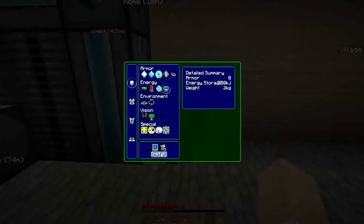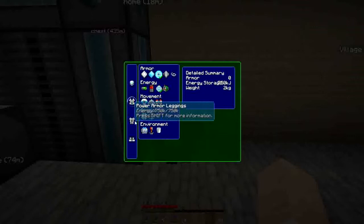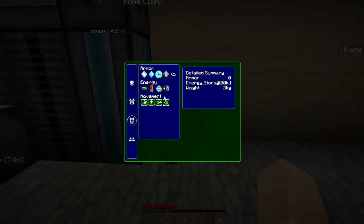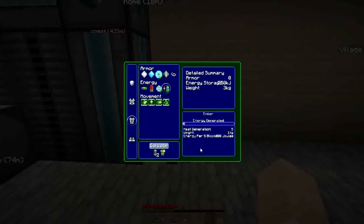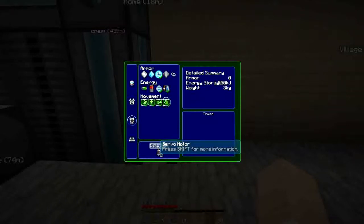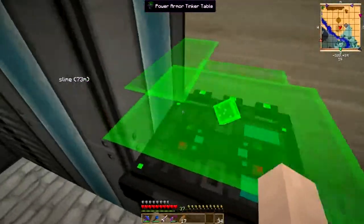I'm going to install a solar generator that's going to allow us to power up the suit and keep power in the suit. I want a jetpack - I want to be able to fly. And here we're going to have a kinetic generator so when we're moving we will generate the power back. We're also going to have sprint assist, jump assist, swim boost and uphill step assist - that means we can walk up one block no problem.